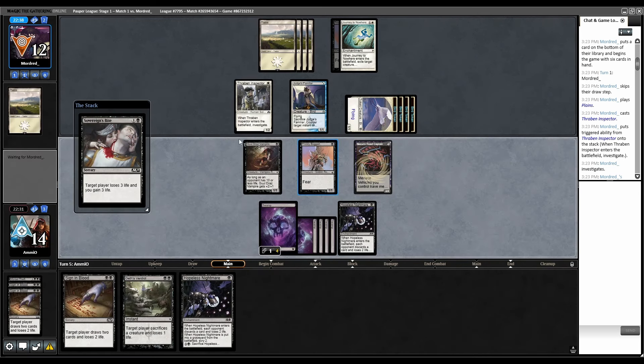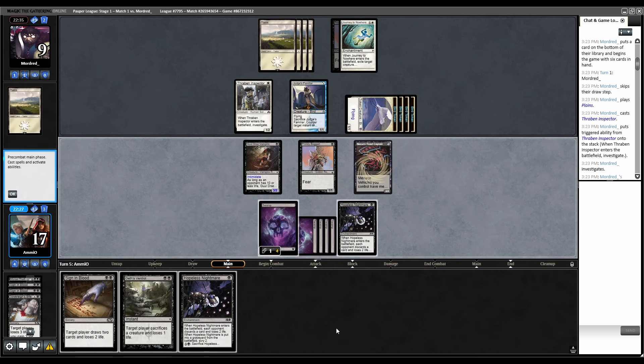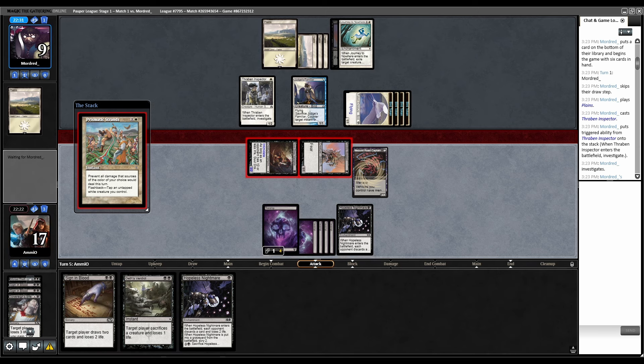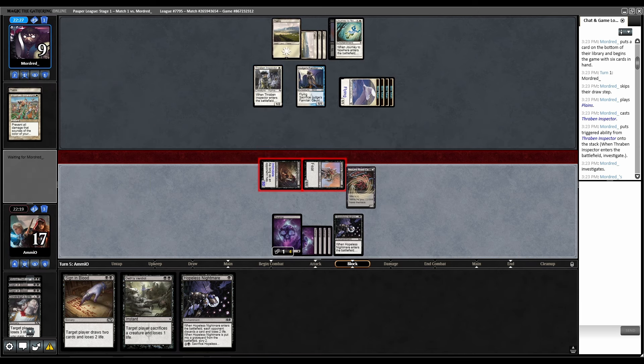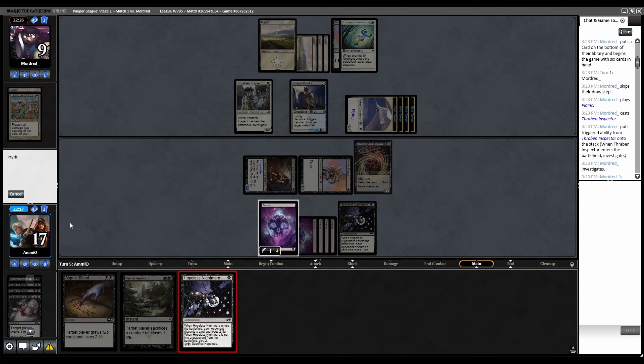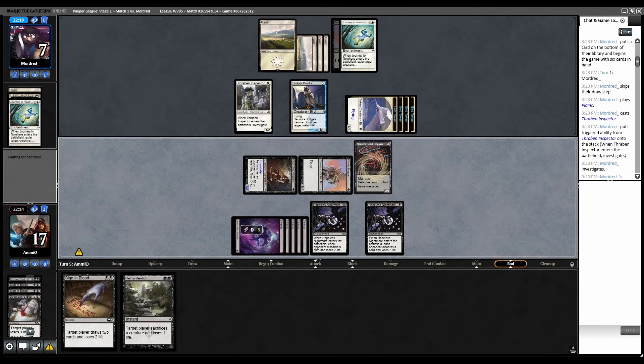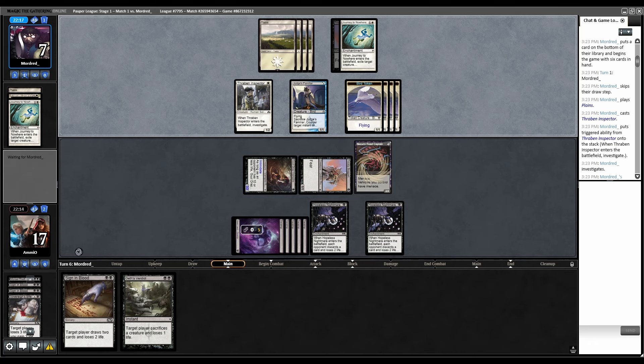Sovereign's Bite. If they want to make us pay an extra one, that's fine. If they don't, we get to play Hopeless Nightmare. Combat — these should be able to get in now. Hopeless Nightmare — get that last card out of your hand. It was a Journey to Nowhere. They're out of cards and we still got cards, and they can't block any of our guys except Menace Dude.